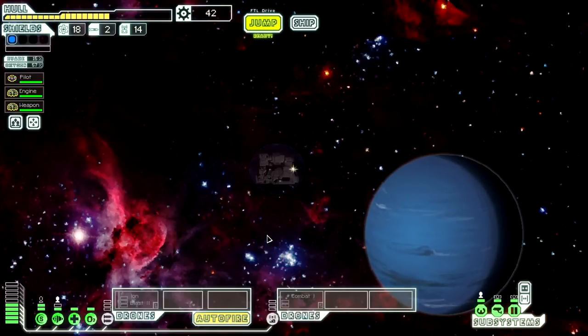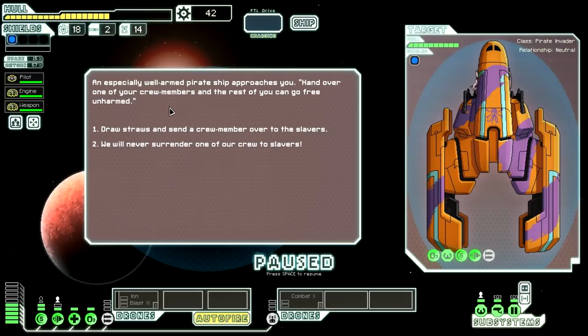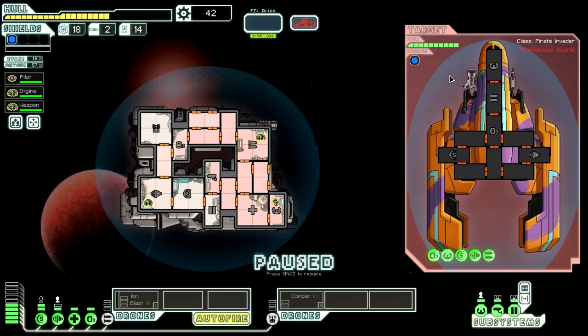We're going to jump. I'm still confident in our abilities here. Maybe stupidly. An especially well-armed pirate ship approaches you — hand over one of your crew members and the rest of you can go free unharmed. We can either draw straws and send a crew member over or we will never surrender one of our crew members. As much as I hate Weapon, I can't afford to surrender a crew member even though this ship looks really, really scary. We'll just power up and we'll get our engines powered up as high as they'll go and we'll see if we can't make this work.